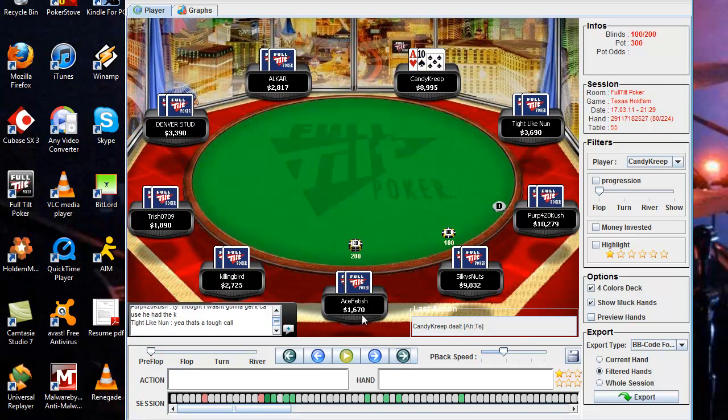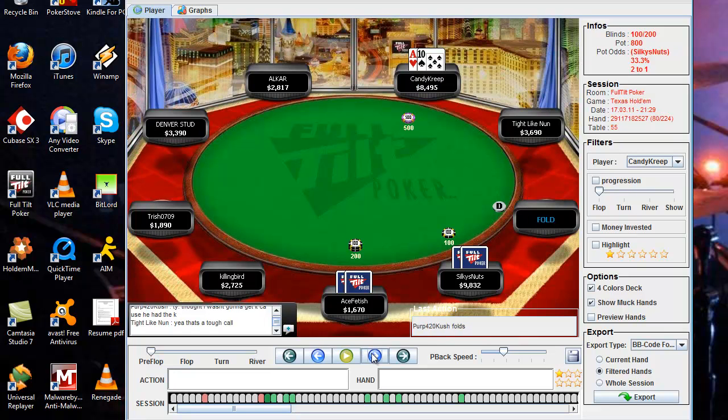The next hand is pretty interesting. I have ace-ten off and I go ahead and raise because it's folded to me, which is pretty standard. And the guy in the small blind, Silky's Nuts, re-raises us to 1550. Now this is a pretty strong raise for a couple of reasons.